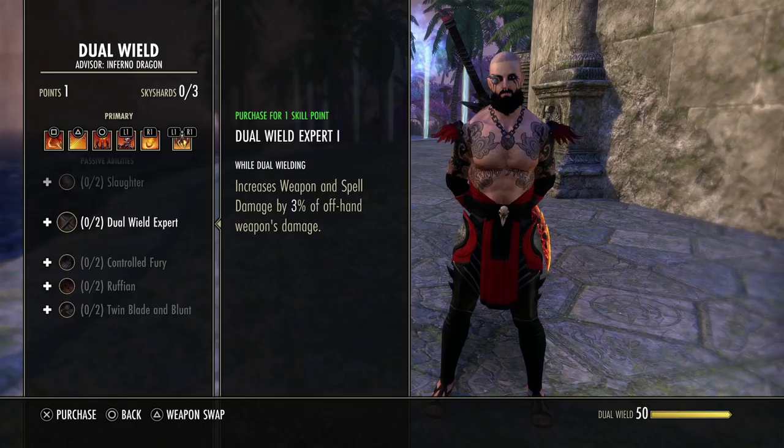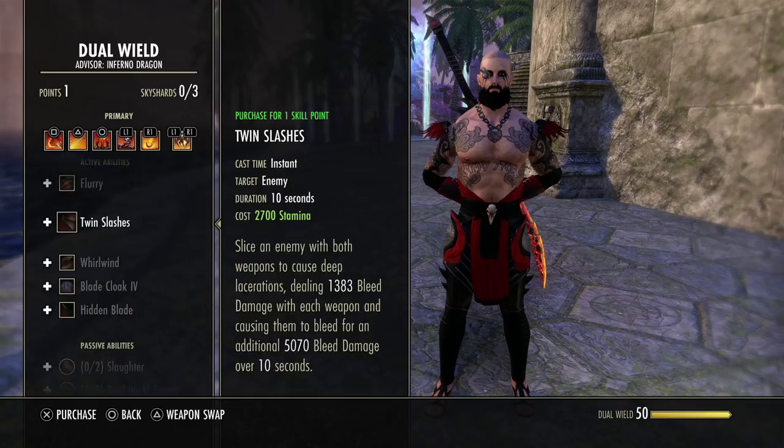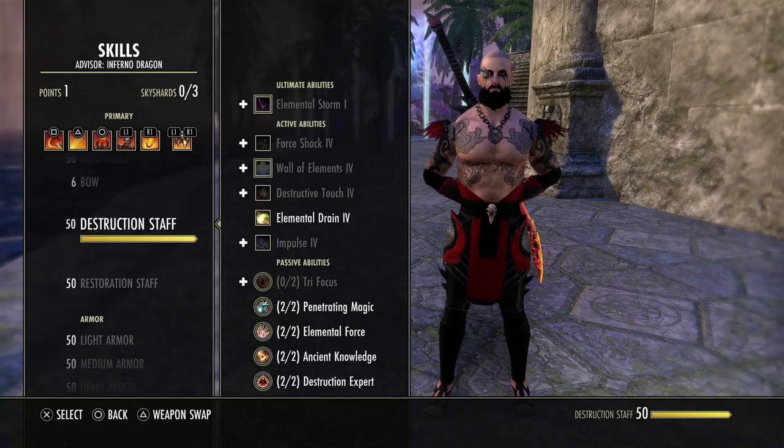Dual wield and 2H are pretty much the same. There are some minor discrepancies people don't realize — at max, there's a 15% damage bonus when attacking stunned, immobilized, disoriented, or silenced enemies. But people think this affects their skills and it does not. It only affects dual wield attacks. So if you're a magical spec, you're not getting any extra damage from that passive unless you're using the actual dual wield skills.